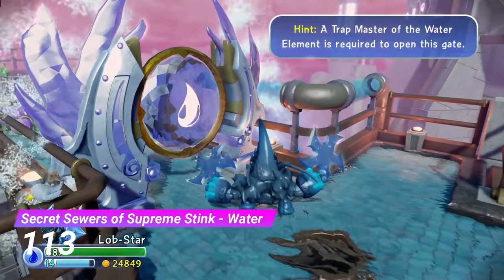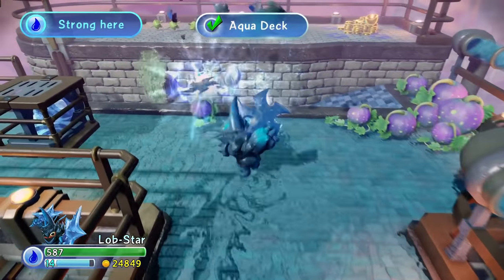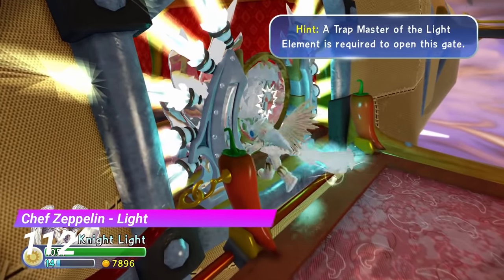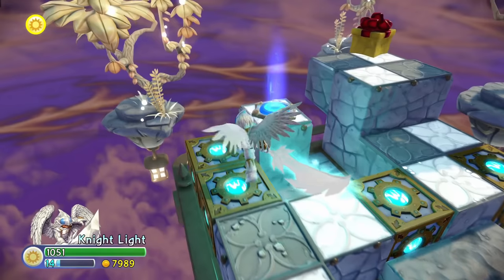Having a water gate in the secret sewers is a pretty cool idea. The only problem is the gate lasts for about 20 seconds — the wasted potential. And now we have the Chef Zeppelin light gate, and it's just a generic block puzzle. Come on light gates, you're not doing great so far.